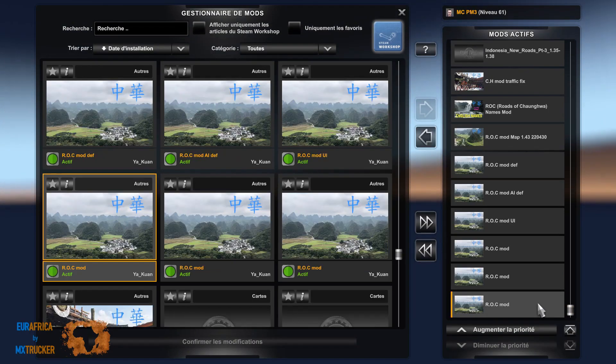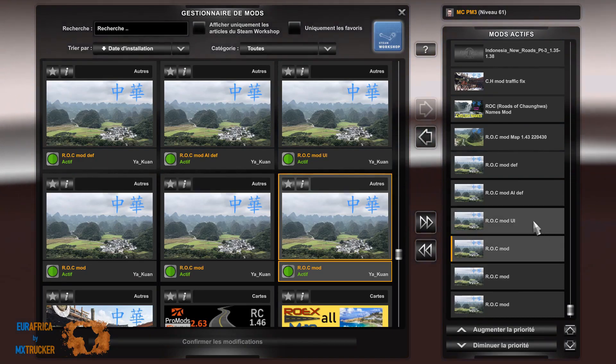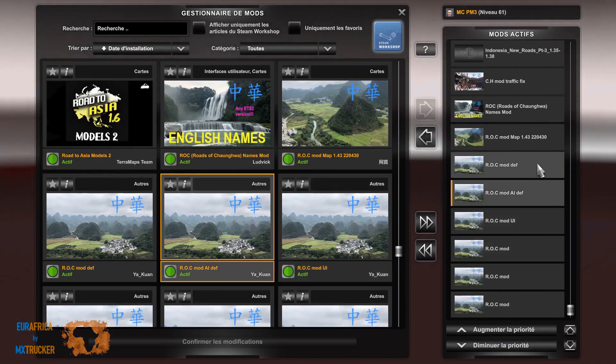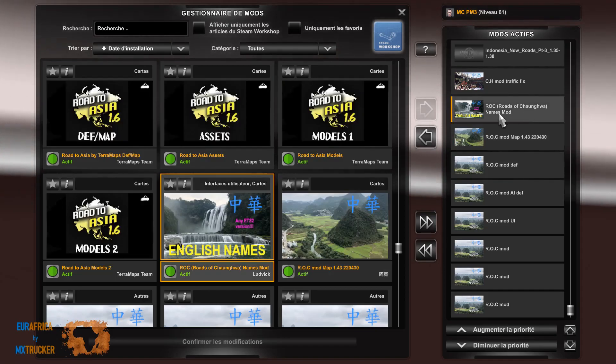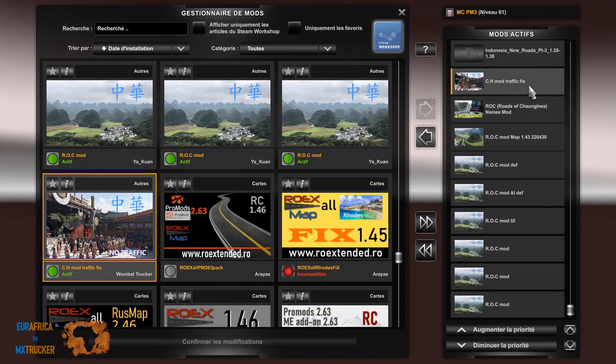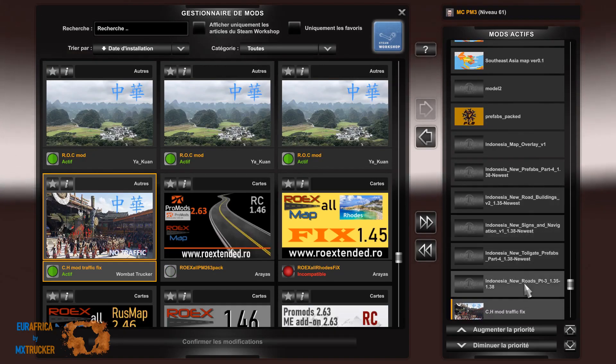94 mods. On commence avec ROC avec les trois fichiers mod — vous pouvez les mettre dans l'ordre que vous voulez. Puis mod UI, mod AI, mod DEF, mod MAP. Et ici on a l'English City Name, et puis un fixe pour éviter d'avoir trop de véhicules chinois sur toutes les cartes.